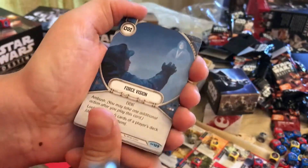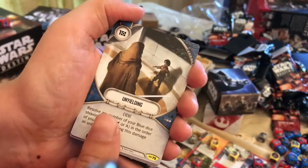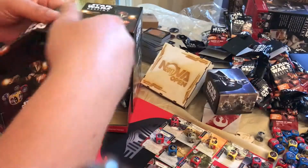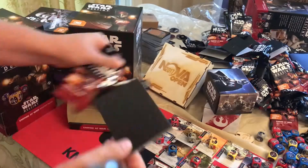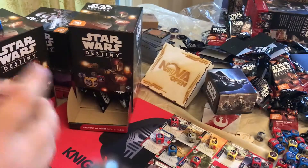No Survivors, Force Vision, As You Command, Unyielding, and Probe Droid — basically the probe droid event on a stick. Another legendary I don't want is Chopper. It's basically an electric staff on a stick, but I still don't think he's worth that much.